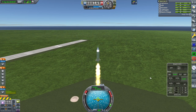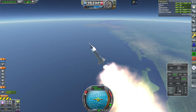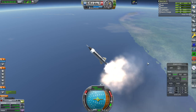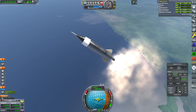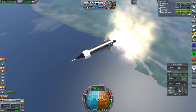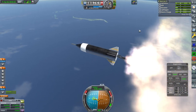SAS on, throttle up, ignition and launch. We seem to have quite a bit of funds given the cost of our rocket, but we will be needing to build bigger rockets. We also need to spend on upgrading facilities — right now we don't have the tracking station upgrade for patched conics. I'm not playing with TestFlight right now; that's a whole other thing. Once I get the TestFlight configurations for all these engines I'll probably test that separately, depending on how long this career mode goes without a critical fault requiring a restart.